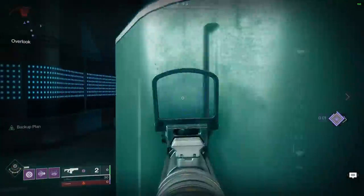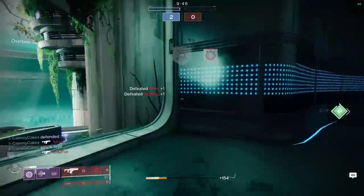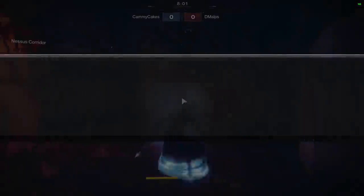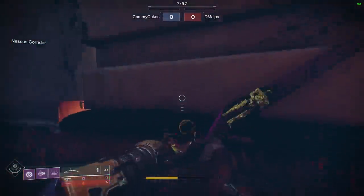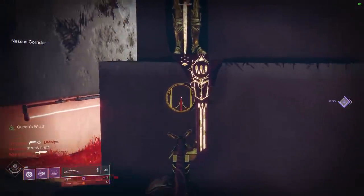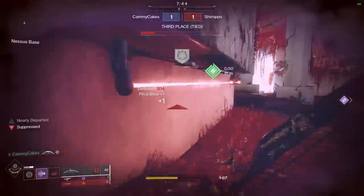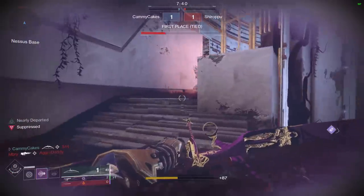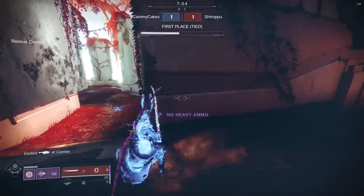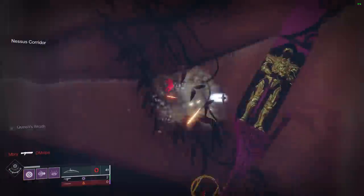Loading into a Rumble match, my loadout contains Wish Ender — an exotic bow that lets you see through walls when fully drawn — and Eirental, a high-impact fusion rifle with Backup Plan. The perk allows you to switch to the fusion and temporarily have a faster charge time, which means less prediction required to take down a shotgunner. This loadout perfectly illustrates using all the information this game gives you. Look at my radar — it flares up, I go third person to see the enemy, I charge a shotgun grenade, jump, and end their career.